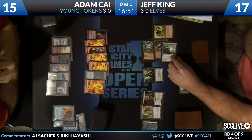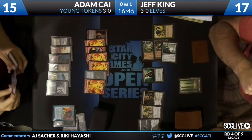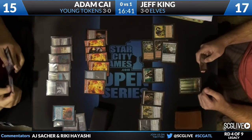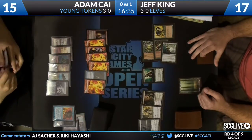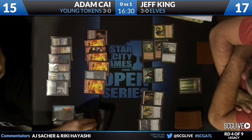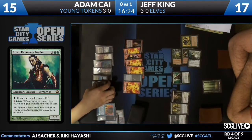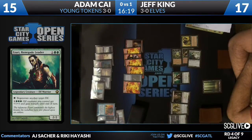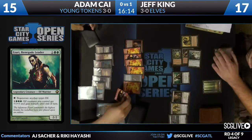Azuri! Azuri Renegade Leader! He casts Overrun for elves, right? Yes — his other ability is regenerate another elf, so he can't regenerate himself. Sure enough, he does cast Overrun for elves. So not the Wirewood Symbiote — the Wirewood Symbiote would have to stay home. Even with this token army, Adam Kai is now facing down an Overrun effect. But this whole time Jeff King has been working off of one forest, so even if he activates the Overrun it's not going to be as much damage. He's got to use a bunch of creatures to make the mana.